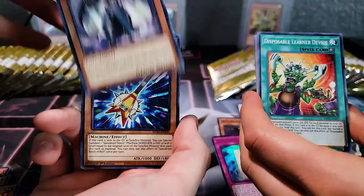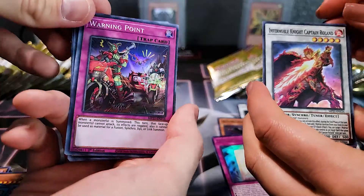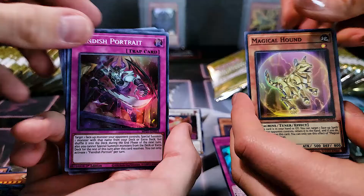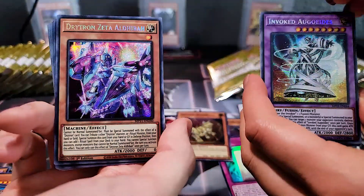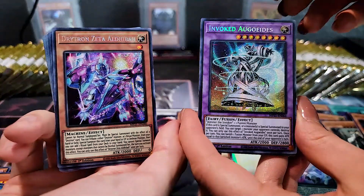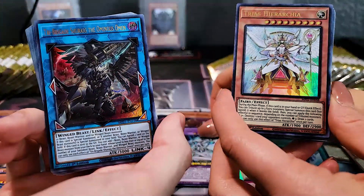Gootia, Dark Lord, Speedroid, Gootia Guts. Ooh, Captain Corn. Super Rare Warning Point. Magical Hound, Fiendish Portrait. Invoked — yes — Drytron Zeta. These Prismatic Secret Rares this year are really, really pretty. Tri Brigade — and then what'd you get? Trias Hierarchia. Dogmatika Theo. Adamancipator Researcher, Leonite.